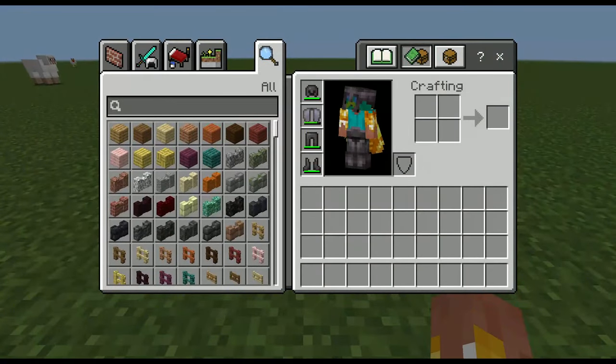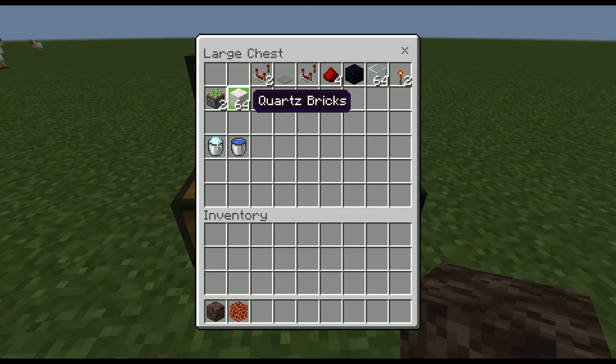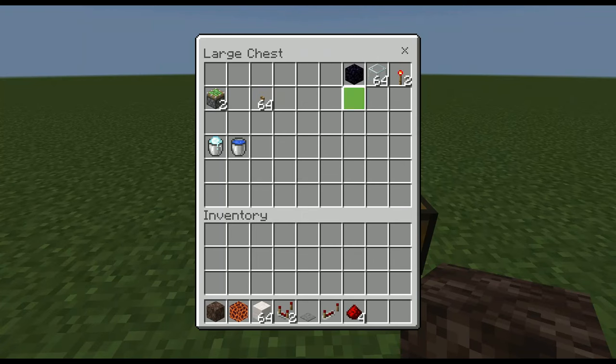Alright folks, let's get straight into it. For this tutorial you're going to need one soul sand block, one magma block, some building blocks of choice, two redstone comparators, a pressure plate to activate the whole machine, one redstone repeater, about four redstone dust, and one obsidian block or any other block that is immovable by pistons — examples are obsidian, crying obsidian, and endstone.